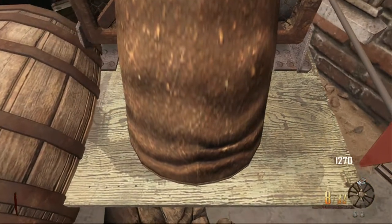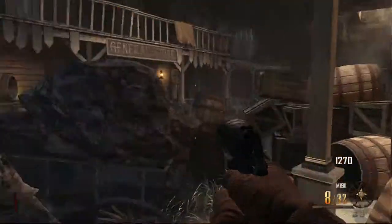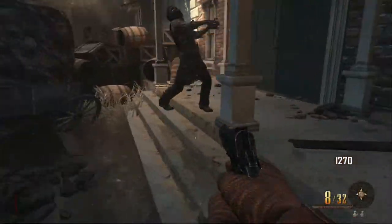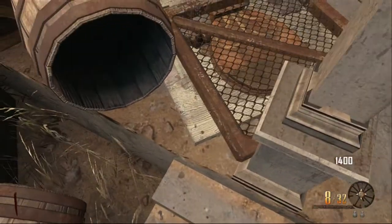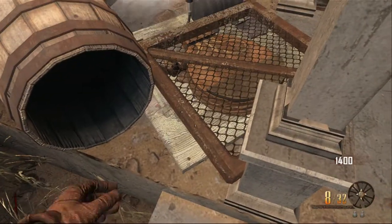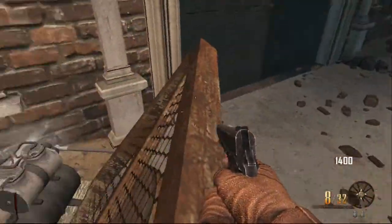And there we go. You need to put it exactly where I put it here. Once you've done that, make sure there are no zombies behind you. Then come to this pillar and start to sprint — it's like an invisible wall — and once you've done that you'll be flipped into position. After this, just pick up your trample steam so there are no issues with it.